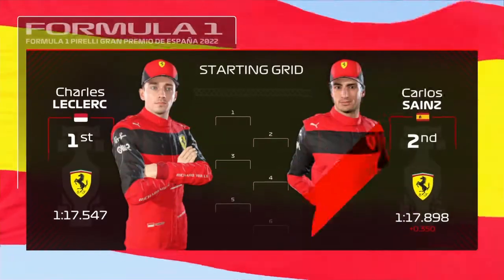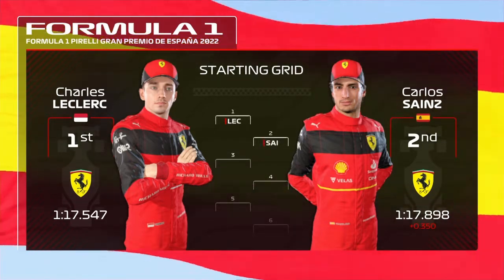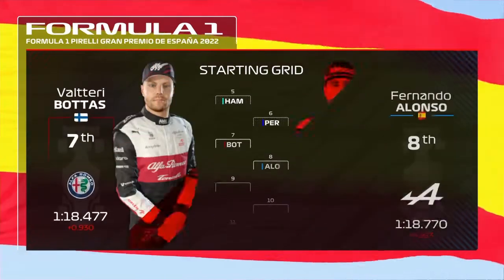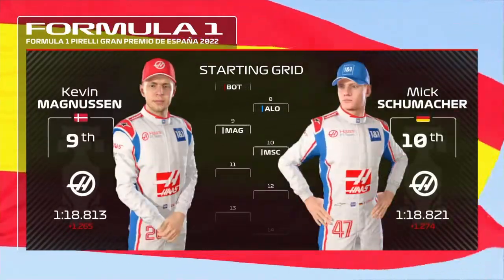Let's take a quick look at the grid line-up for today's race. Fantastic effort from Charles Leclerc yesterday and it's put him on pole, with the smooth operator Carlos Sainz completing the front row. Moving on to the rest of the grid: Verstappen, Russell, Sir Lewis Hamilton, Perez, Bottas, Fernando Alonso, Magnussen and Mick Schumacher.